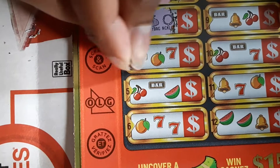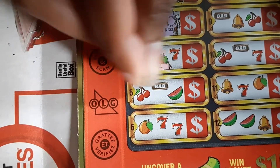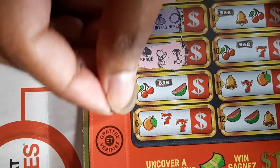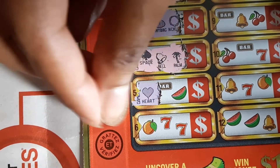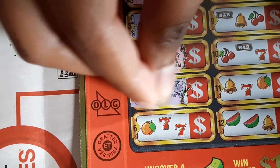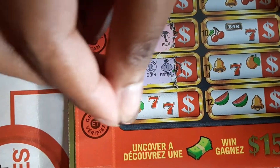What's the fourth game? Spade, bell — all three different. Heart, coin, and money bank — all three different.